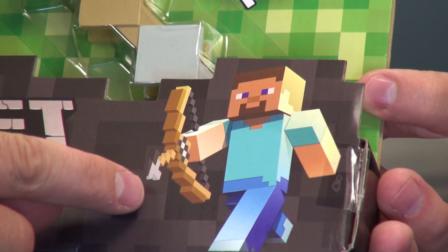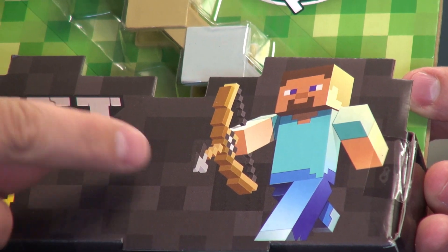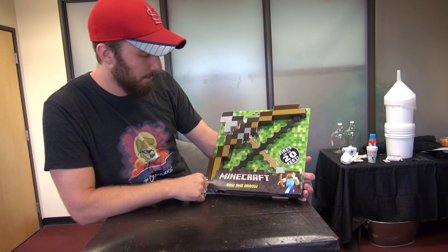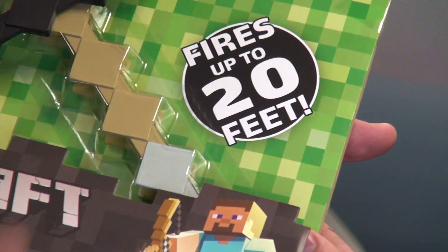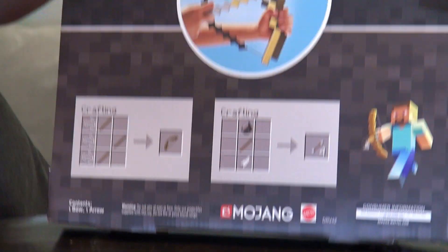Steve's just hanging out in the bottom with his bow. Why is his arrow so droopy? I think that's supposed to be shading up here, so it just kind of disappears and it looks like it's drooping down. Ages 6 and up. You don't want anyone shooting arrows. Fires up to 20 feet, like you mentioned, Spencer.